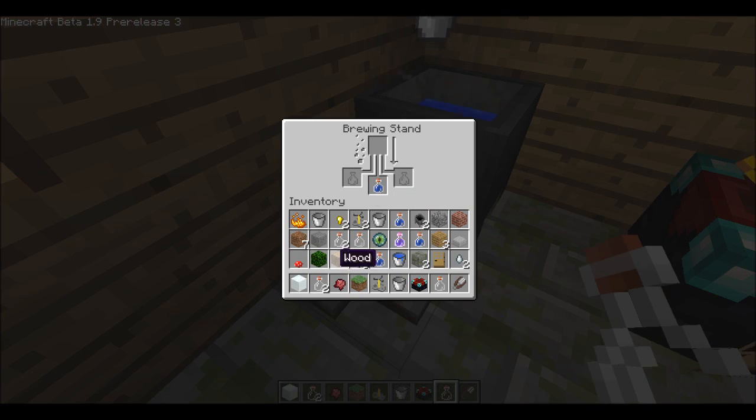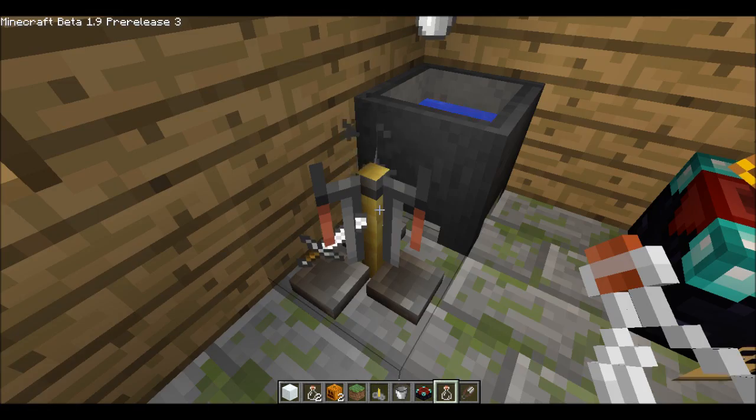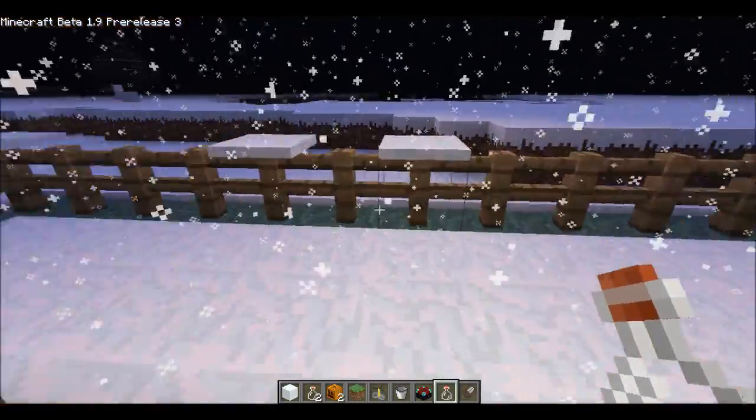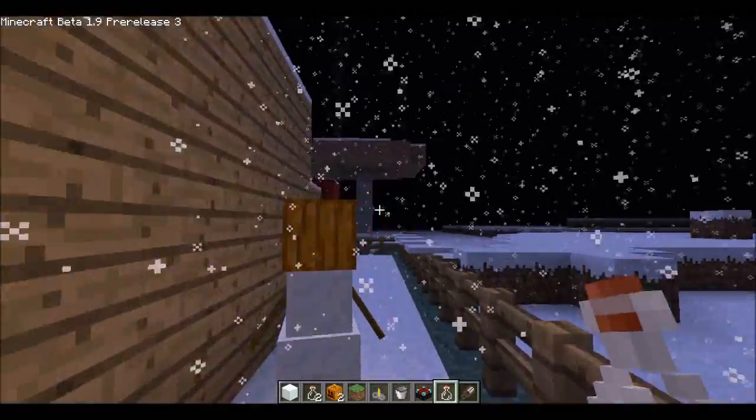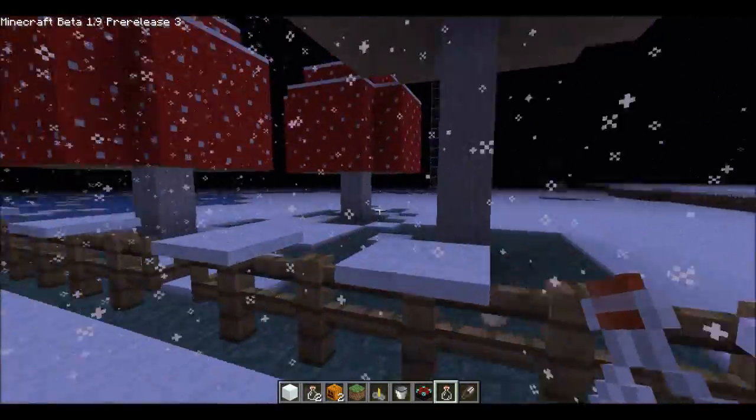Put water in there, fermented spider eye. You don't really need to learn the combinations — it's more fun just guessing them. There are so many different combinations.